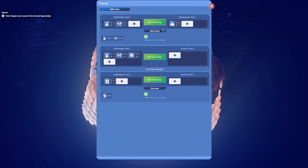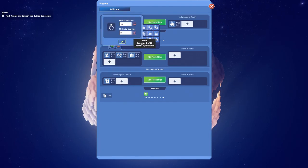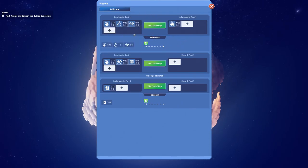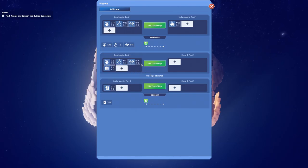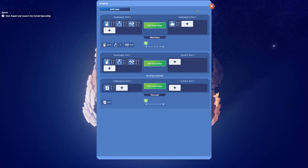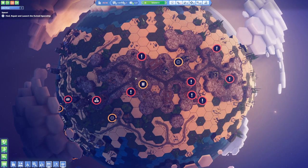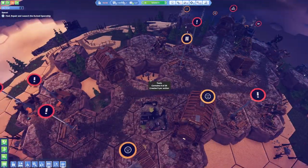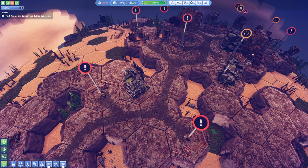In the meantime your peeps are getting thirsty — the peeps on Indianapolis. Let's export some luxury from Constantinople — let's go with 30 of these things, just send them over to the other sides. Hopefully that's gonna make them a little bit happier. And let's make these guys happier too — let's go with five of these.